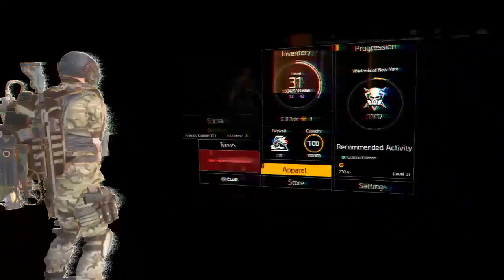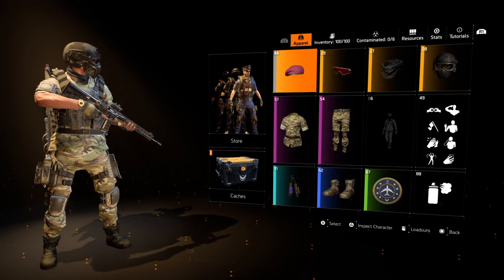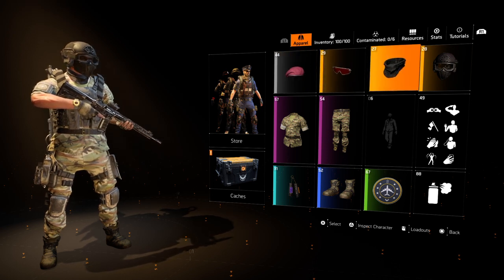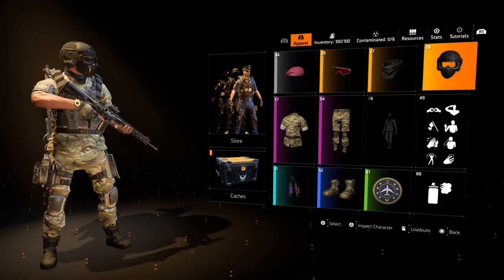Let's get started. The first thing you'll want to do is go to the apparel tab. Just a disclaimer — the hat and the glasses will not matter. The mask will override those.